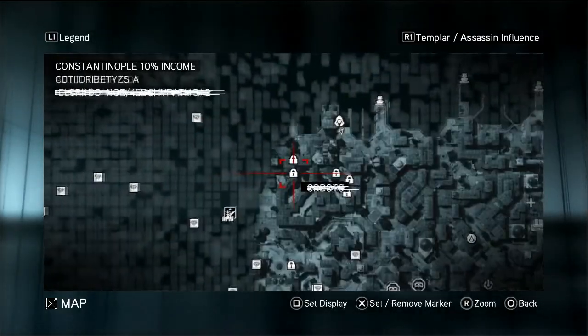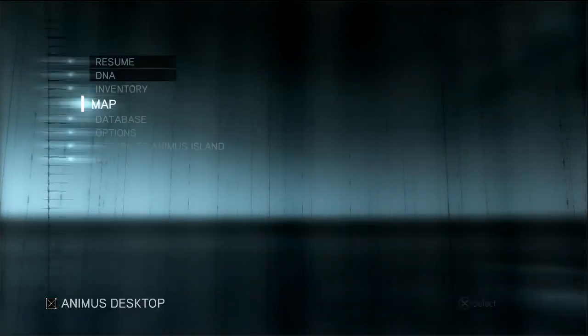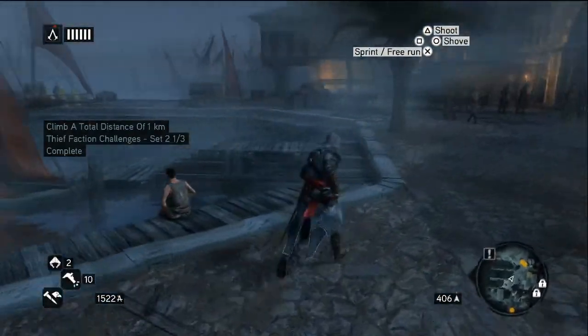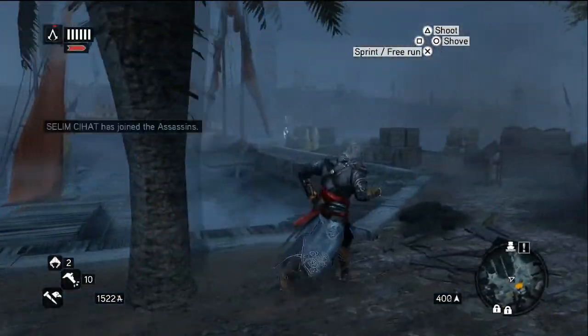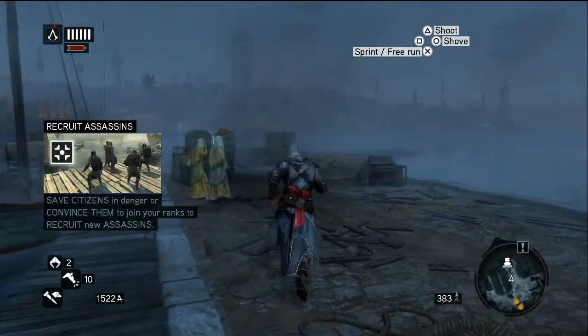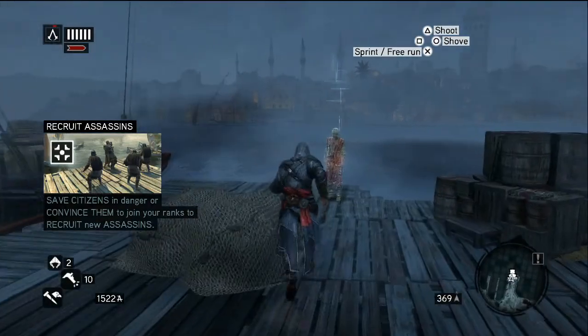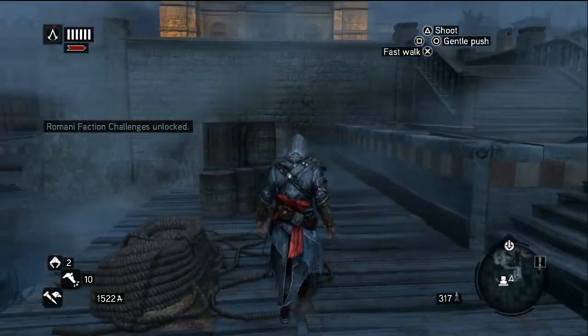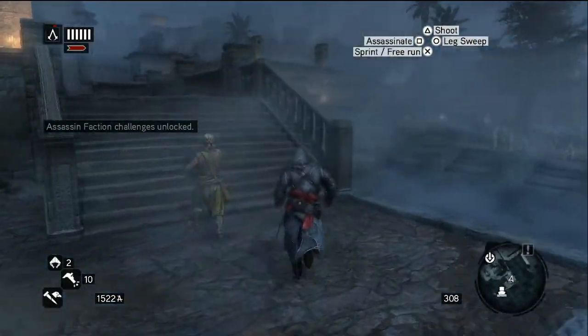Do we have one across the ferry? We do. I'm gonna leave those for now. I think we'll take the ferry across. Climb a total distance of one kilometer. We have all of the Romany faction challenges unlocked and Assassin faction challenges unlocked.